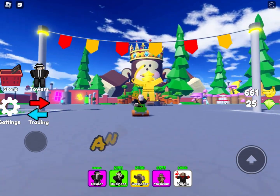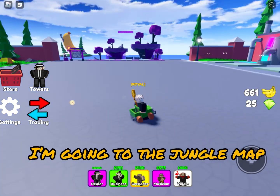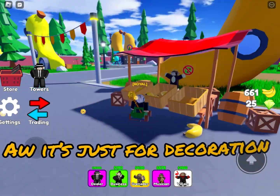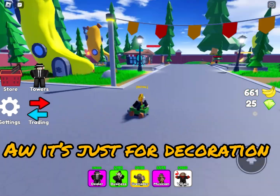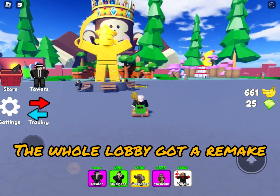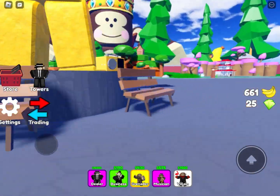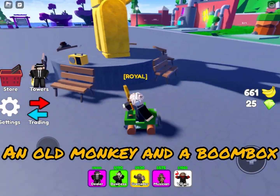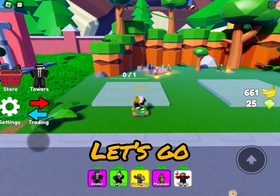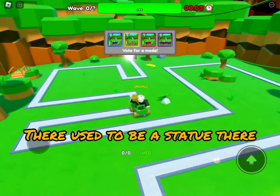There is a new summon shop with a giant monkey and a golden Playmoo. I'm gonna check out the jungle map first — turns out it's just for appearance, and there are banana houses. The whole lobby got a revamp, it looks super cool, and there are five tower slots, which is great because I always used to struggle with only five.